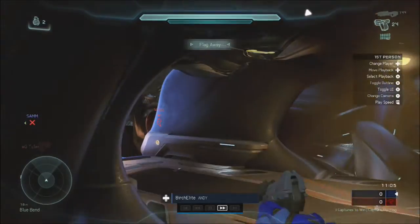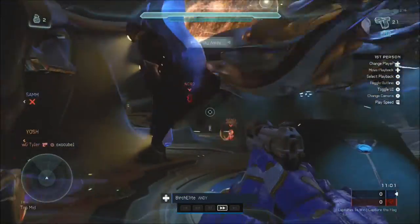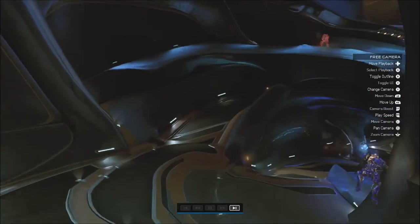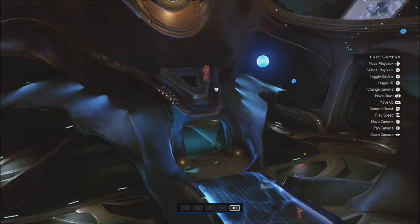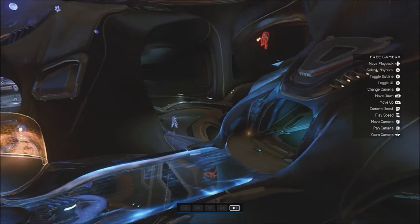Anyway, onto the gameplay thing — as we can see, it's exactly like the theatre mode. You can change the camera angle, you have the HUD, you can turn off HUD, you can change between perspectives, as you can see here. I'm pressing Y twice to go out of that mode and look around the map. You can also put the player outlines on so you can see them behind the walls.